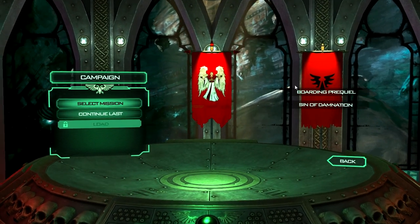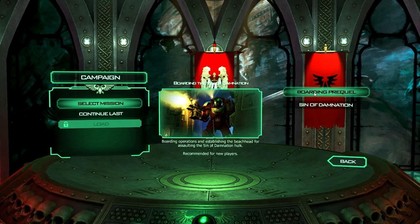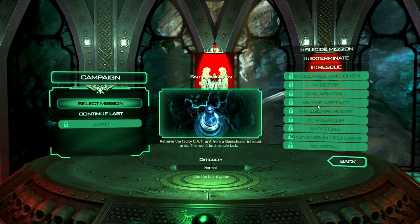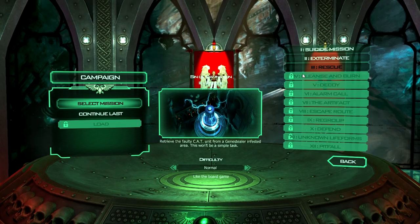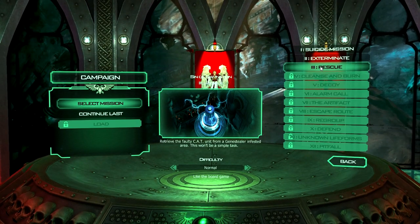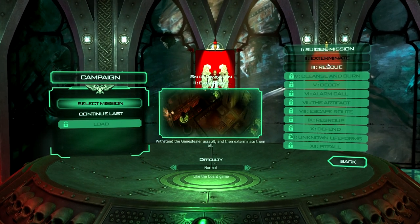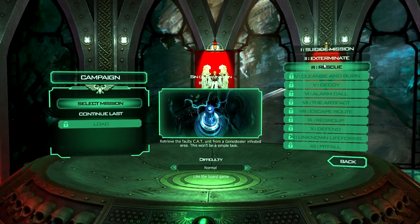I do have a story mode in progress but new to this version is a three-mission prequel — basically it's just a tutorial — so I'm not going to do those because they're very basic. I am going to go into Sin of Damnation, which is the name of the missions from the original board game. I've done the first three, so six missions in total. The prequel missions were very quick; the ones in the main campaign here are actually fairly lengthy and very difficult.